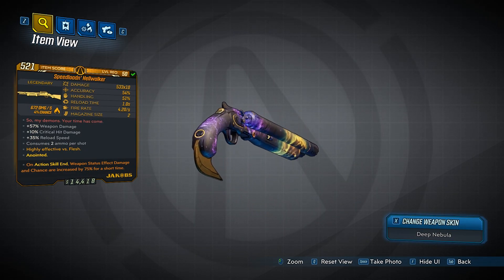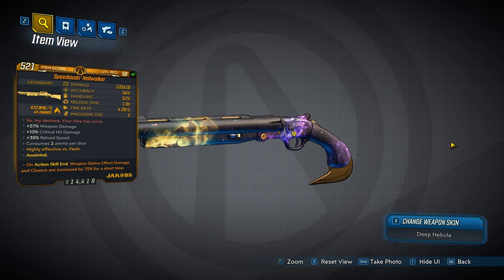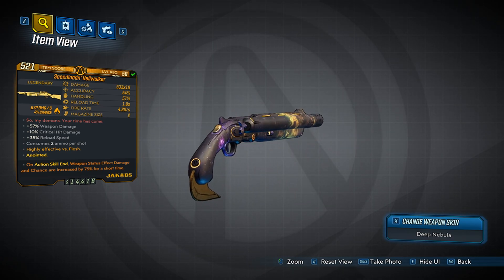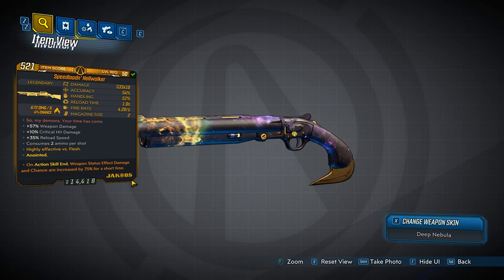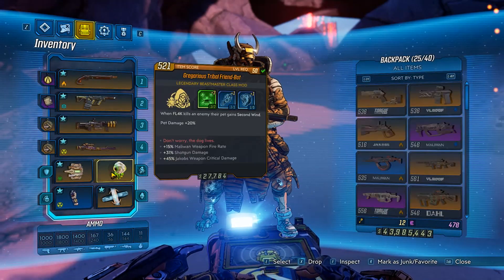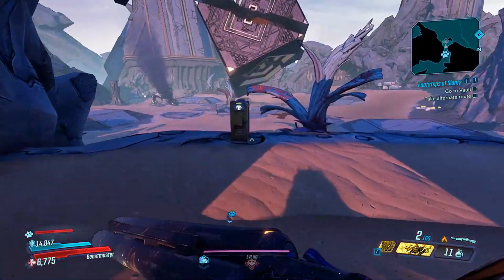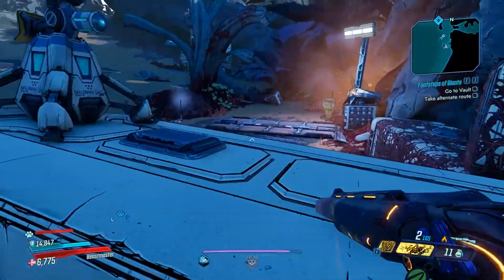This is how the weapon looks — it's quite nice, the Doom reference with 'So my demons, your time has come' and the guitar sound when you pick it up. To get the weapon, just farm normal enemies, farm badasses, farm world bosses, and farm the vault bosses — you will eventually get it. It's perfect for FL4K because it's a Jacobs manufacturer, and with the right skills, class mod, and artifact, you'll get a really nice build. Anyway guys, if you enjoyed this video please like and subscribe for more Borderlands 3 tips, tricks, and gameplay. See you in the next video, take care.